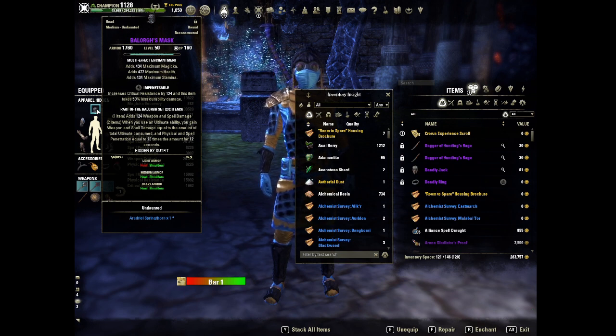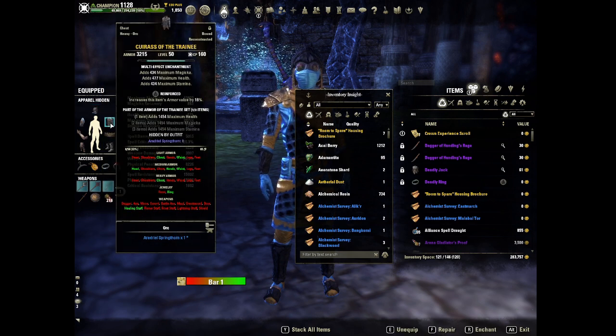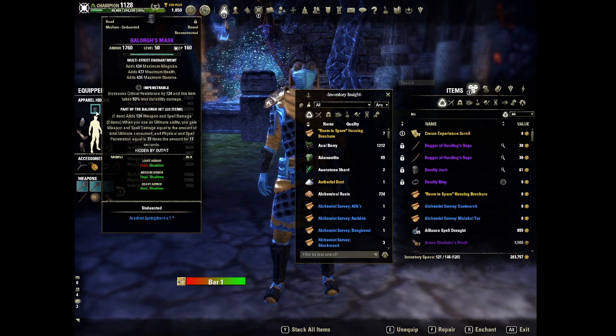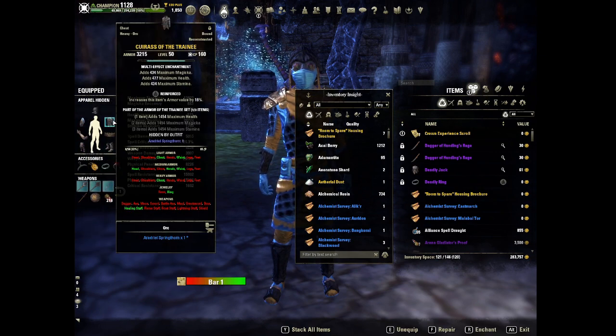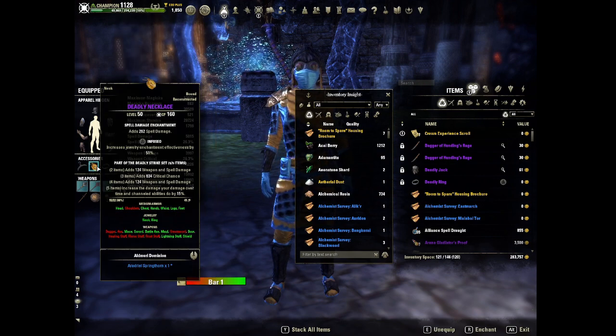We're using Balorg Head and Shoulders — when you use your ultimate ability, you get weapon and spell damage. This is great for our burst combo as you drop a Dawnbreaker or a Spell Wall, and you get a ton of extra weapon and spell damage and penetration. We've got one piece of Trainee on the chest, Reinforced Heavy, for the extra health. We are running six medium, one heavy, three Impen, one Reinforced, and three Sturdy.